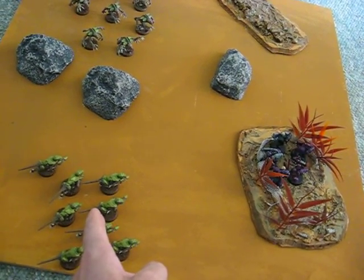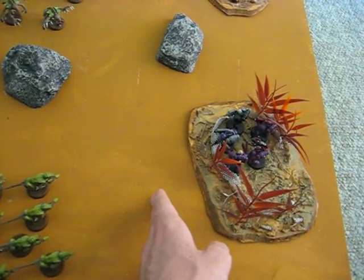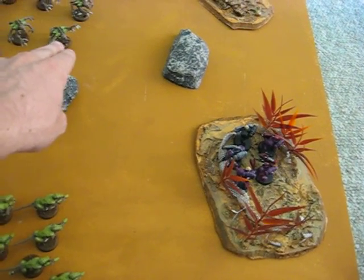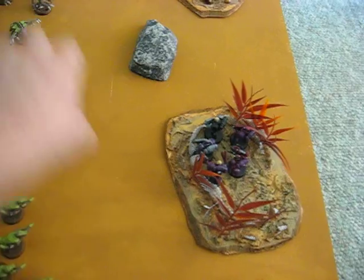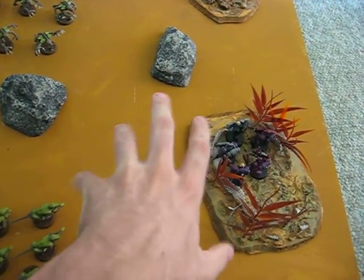Now let's say they destroy the Termagaunts all. They consolidate — even if they roll a six, they only end up back about here. They're out of cover and in assault range of the Genestealers. So now they're out of cover. Next turn, the Genestealers come in here, and we've got a nice open unit.